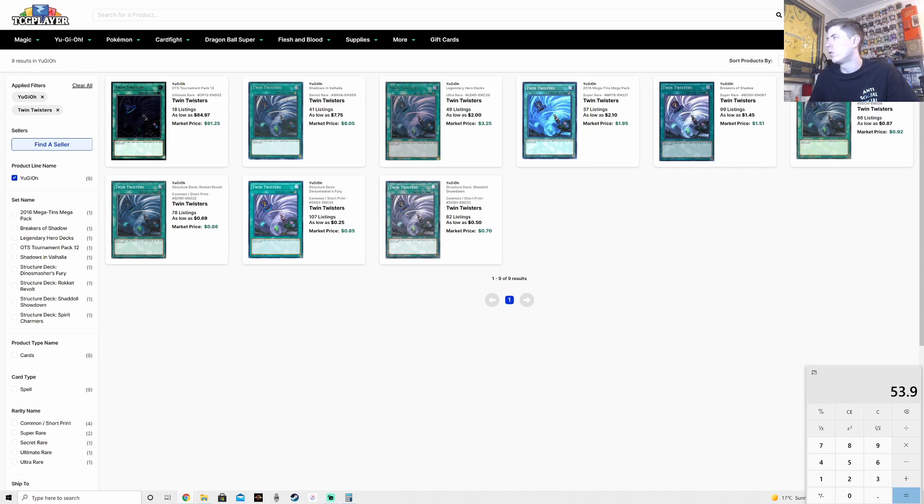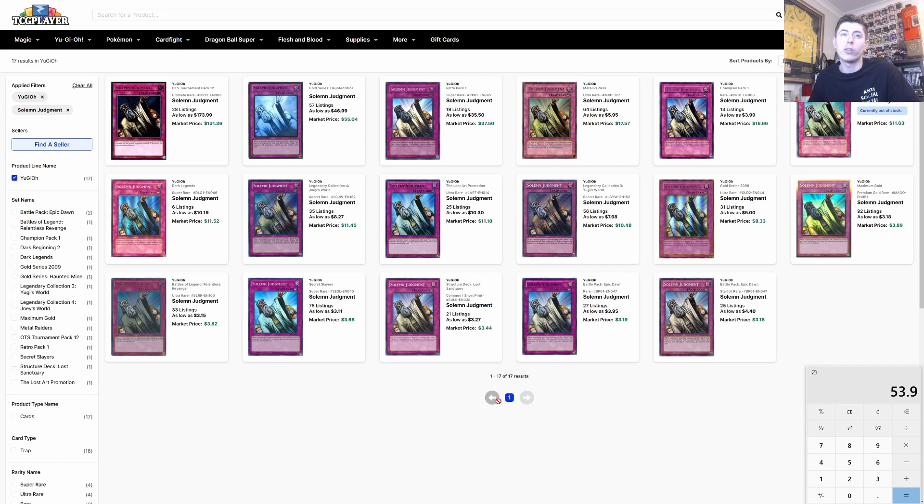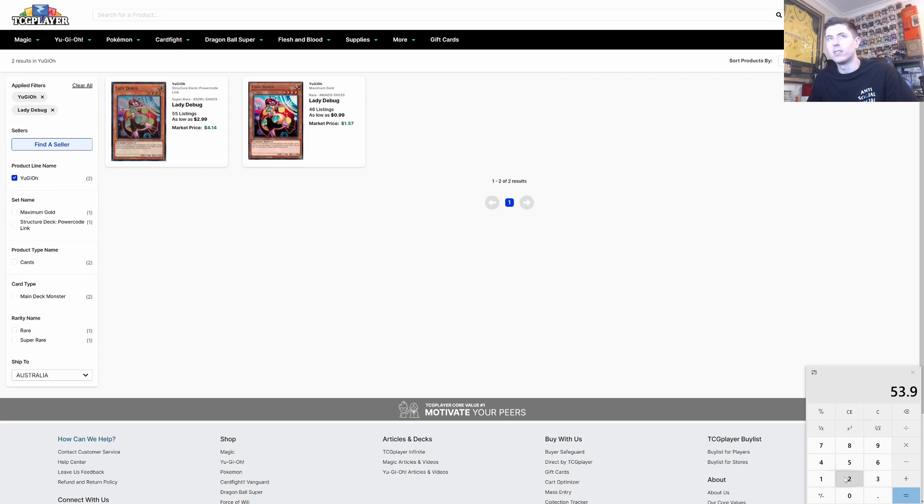We look at Solemn Judgment at $3.10 — that's a lot for a Battle Pack reprint, but we could OTK with this deck so halving our life points isn't a big stress. The key missing card is Lady Debug — three Lady Debug at $1.57 each comes to $4.71, so plus $4.71. Lady Debug goes into the main deck as three copies — she's a crucial searcher.